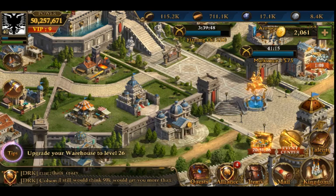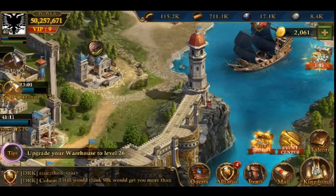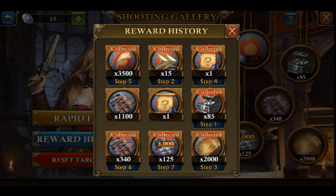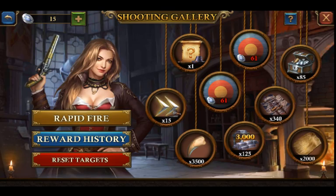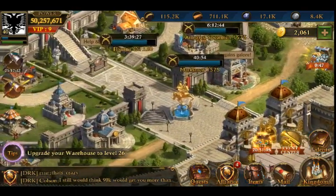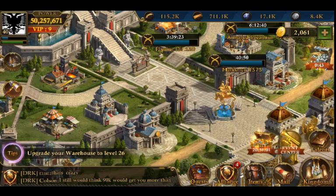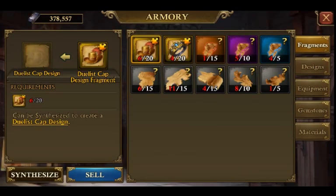You probably won't be able to get justice anywhere else other than doing some of your shooting gallery. There is no necessity to go ahead and get the sealed demon hunter equipment designs — you're not going to be able to craft them for a while without spending money. I would highly recommend that you focus solely on getting duelist, as well as the nobility gems at level 4.